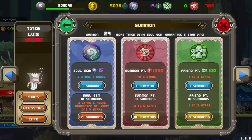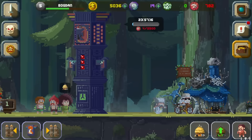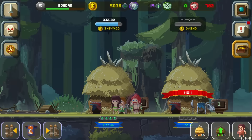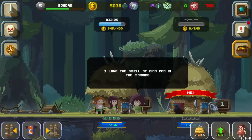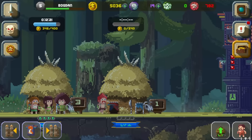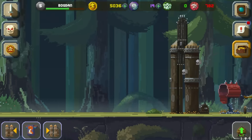We can summon dinosaurs with these other ones, but they cost money if you want to buy more. We have villagers here that need our help sometimes. Oh, these are all villagers — they're just going around over here. Oh, we have a new hut — now we can go and bring some more villagers.